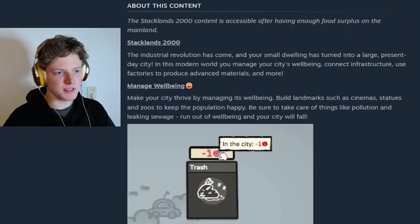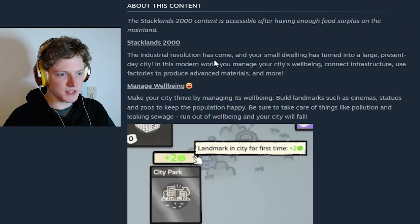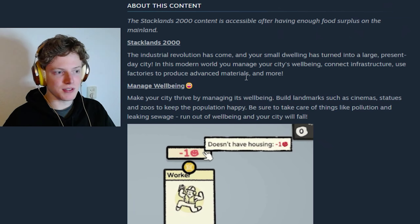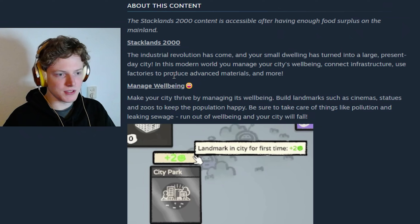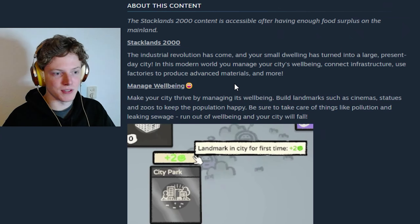The Staglins 2000 content is accessible after having enough food surplus on the mainland. The industrial revolution has come and your small dwelling has turned into a large present-day city. In this modern world you will manage your city's well-being, connect infrastructure, use factories to produce advanced materials and more.